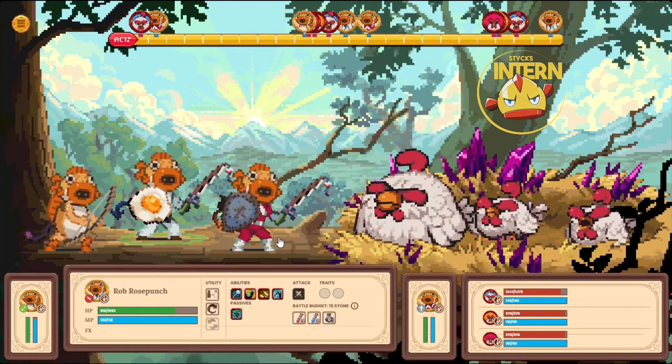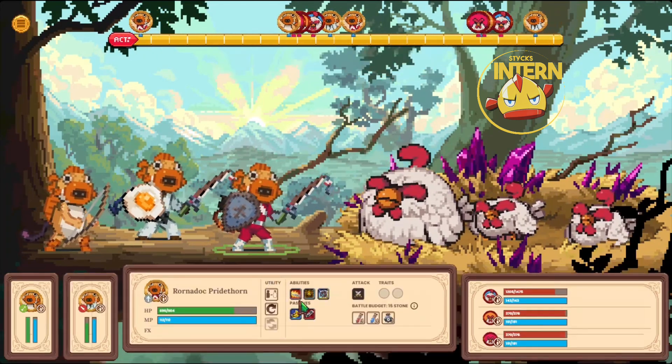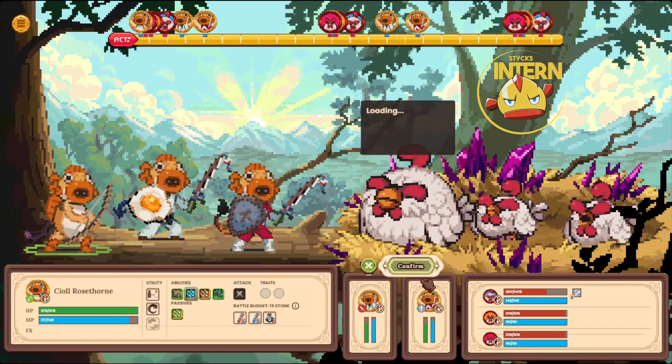Warriors opening up with Gladiator Strike. And my knight should be hitting with a — yep, Mighty Strike right there. Bam! We do a bunch of damage right there on that first turn.